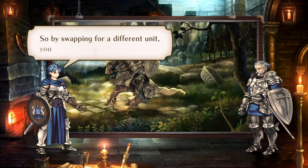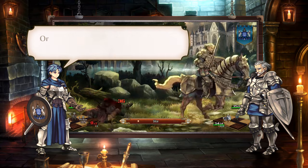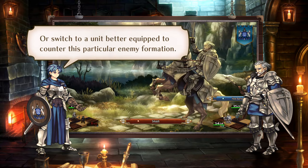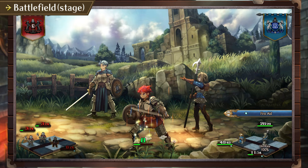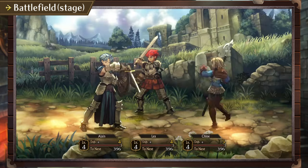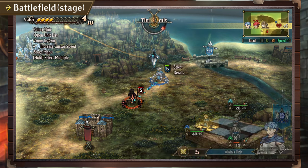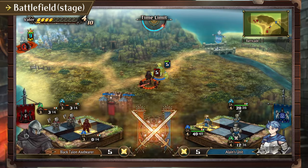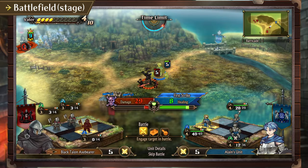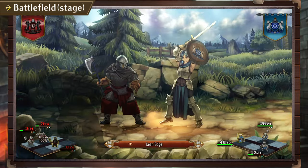Interesting. So by swapping for a different unit, you could save an ally in distress, or switch to a unit better equipped to counter this particular enemy formation. Precisely. If neither side loses outright, the unit with the lower percentage of HP will be knocked back and forced into a waiting state. Engaging an opponent in such a state allows you to launch a first strike — an advantage from which few opponents can recover.